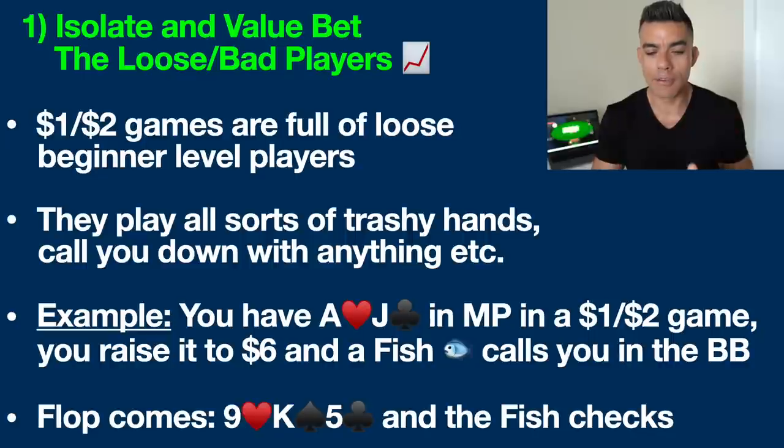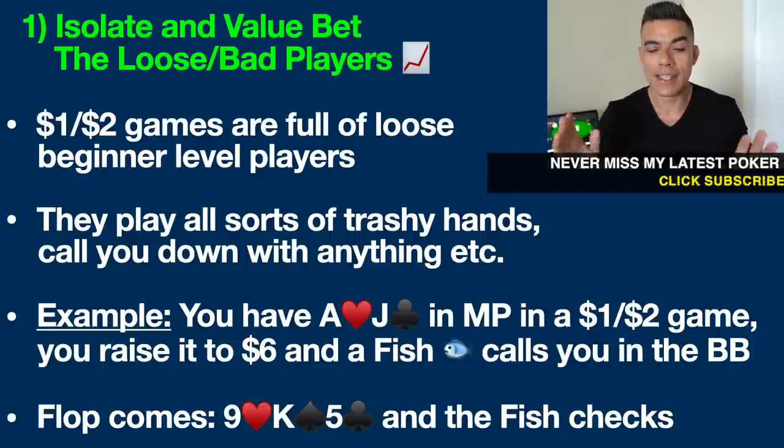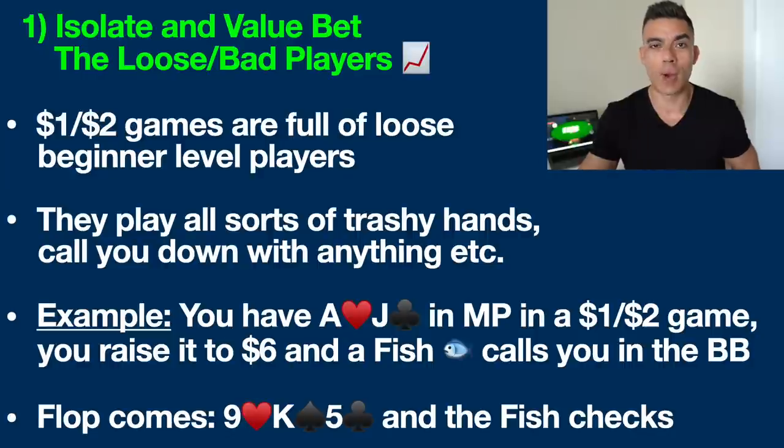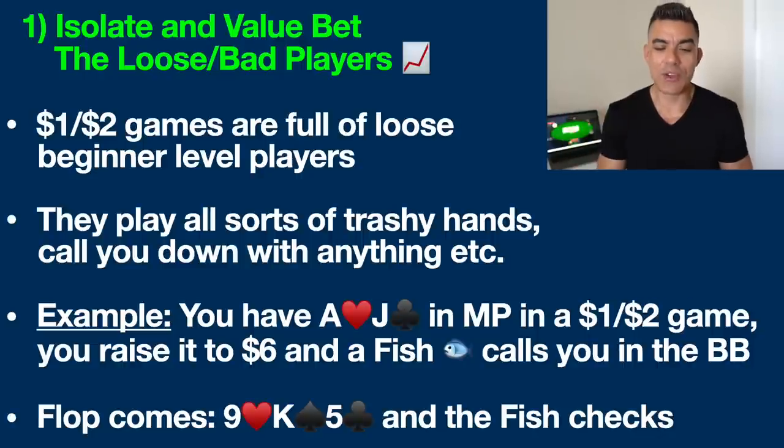You have ace jack off suit — ace of hearts, jack of clubs — in middle position in a $1, $2 game. Standard spot, you should definitely be raising it up here. By the way, if you don't know what hands to play, I have charts in my free poker cheat sheet, which will be the top link in the description below. If you're new to the game and you just want to know what hands to play, you can download it — it's totally free. So anyway, you raise it up to $6 and one of our fishy friends calls you in the big blind.